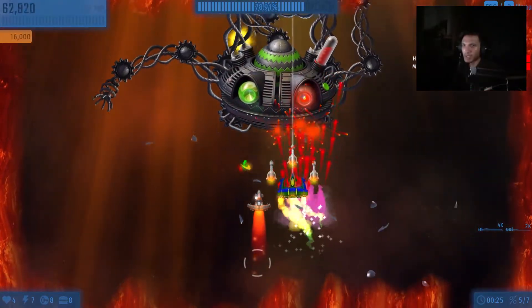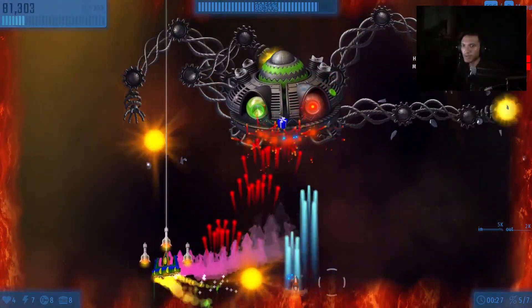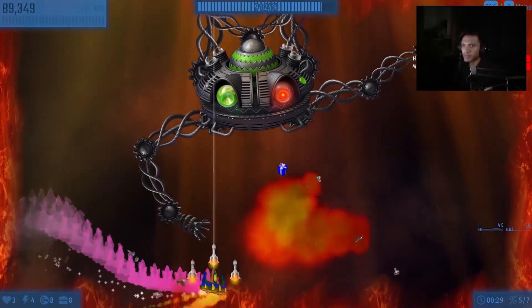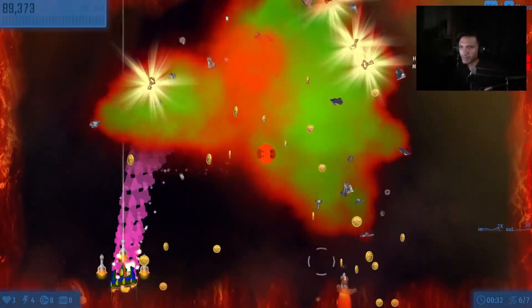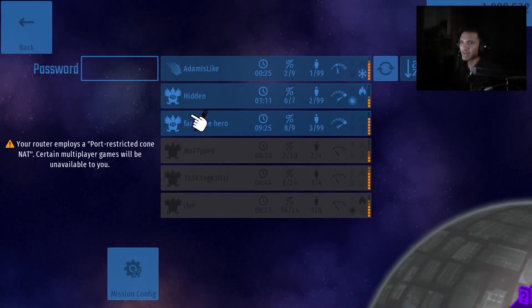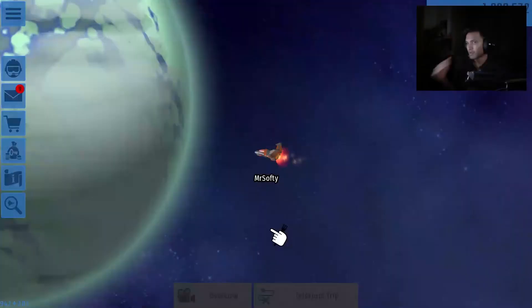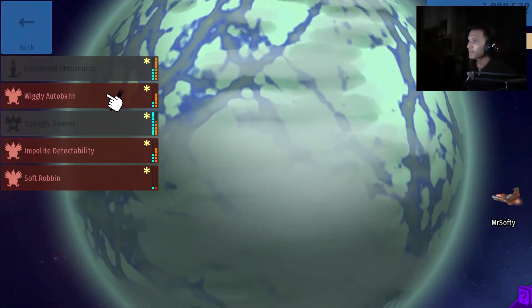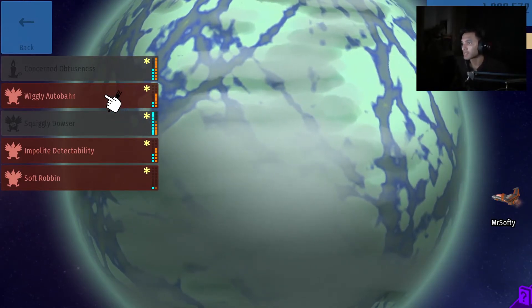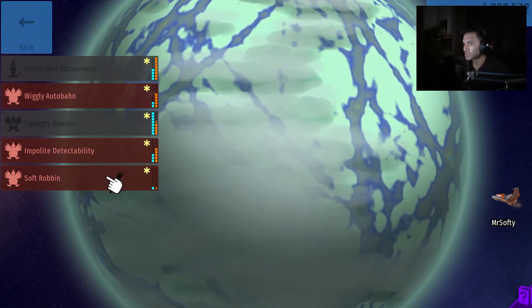I thought it was only about eggs but there's all sorts of stuff. I like that. How do I play my own mission? Okay, there we go — missions! Wiggly autobahn, impolite, detectable, final.